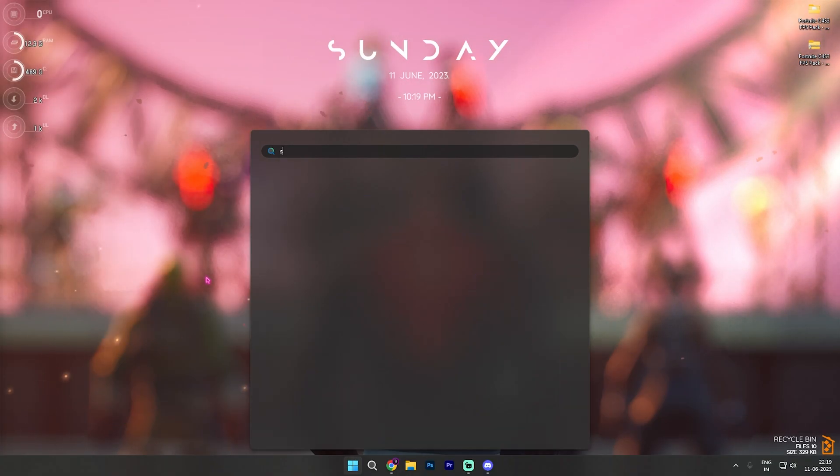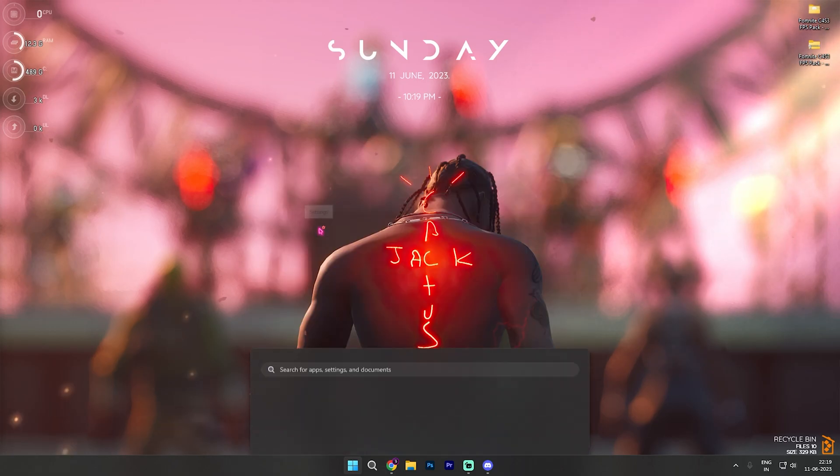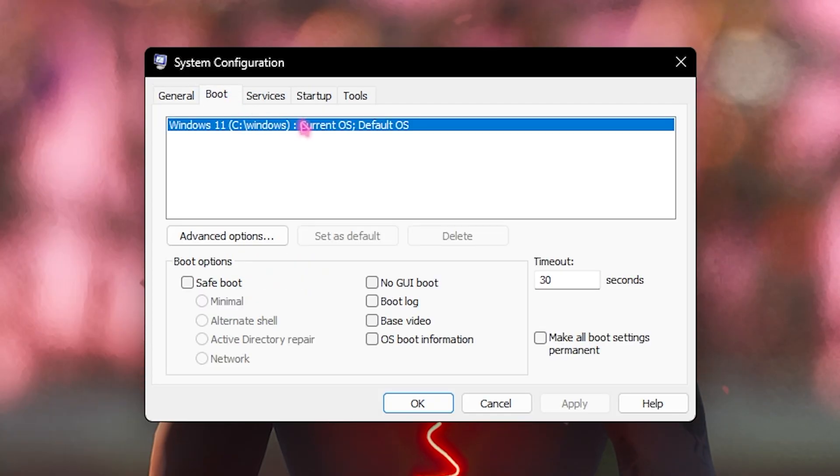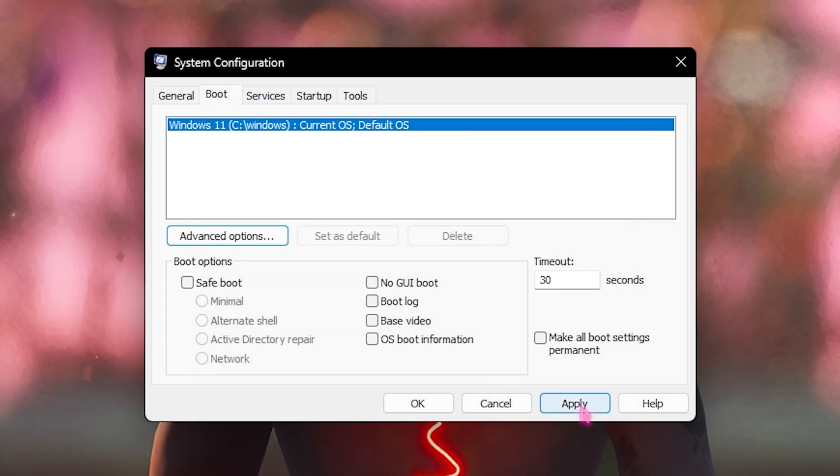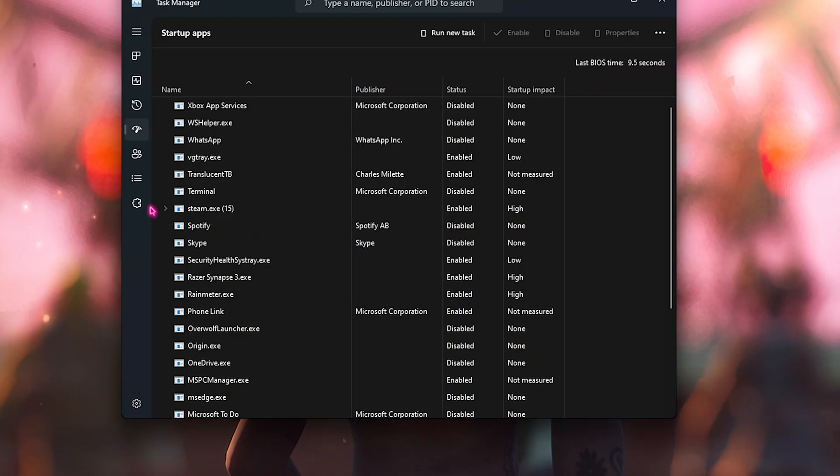Step number three is system configuration. Search for System Configuration on your PC, then go to the Boot section and click on Advanced Options. Click on Number of Processors and select the maximum number of processors available. This will utilize all of your processors when booting your PC and will be beneficial for gaming in the long run. Once done, click OK, then Apply.